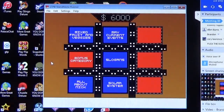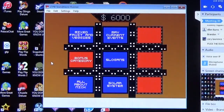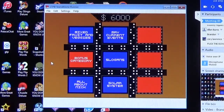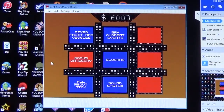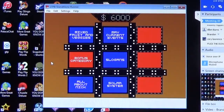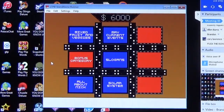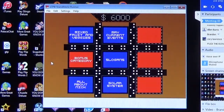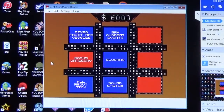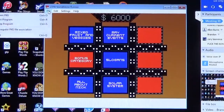Six thousand dollars for that win. Kyle doesn't challenge it. Corey's total winnings: six hundred eighty-one thousand six hundred and nine dollars — that's his eighth win. Kyle, you're still on the leaderboard with sixty-three thousand three hundred and three dollars. Congratulations to both.